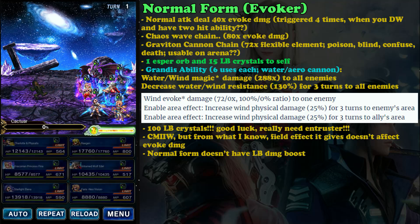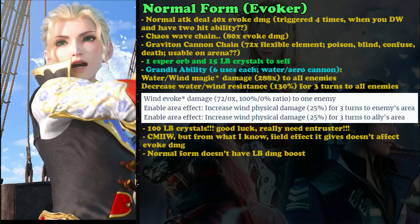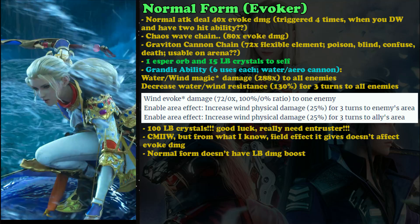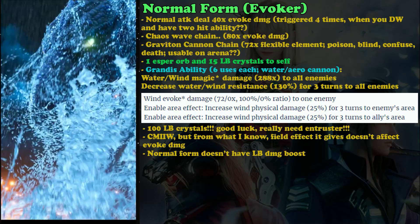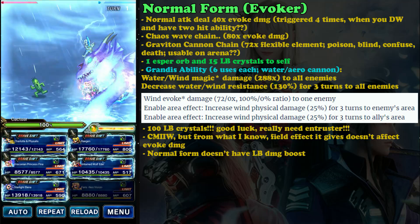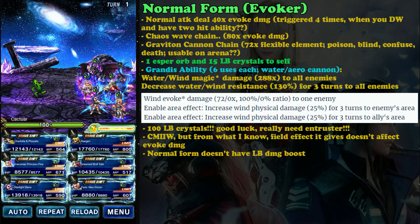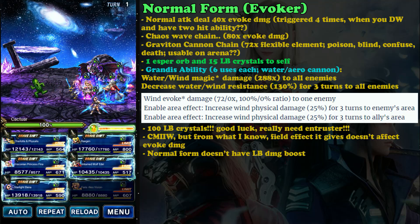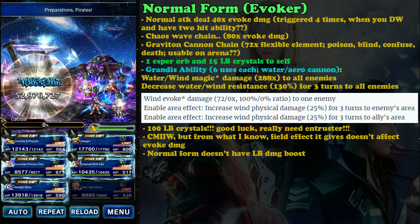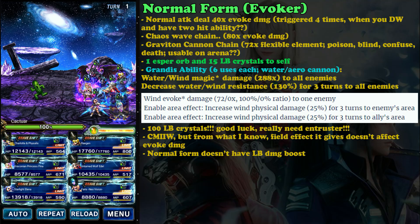The downside is it is a non-elemental attack, so you cannot take advantage of imperil. It will be useful if the enemy is weak to non-elemental, or in the future there may be enemies that require non-elemental damage. The chaos wave chain deals 80 times evoke damage — nice damage — but it's also non-elemental, so just wait until we need non-elemental attacks.